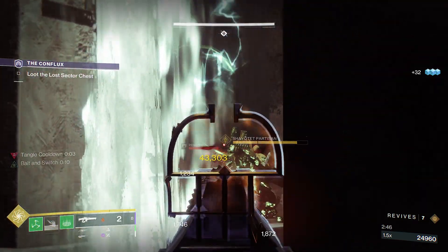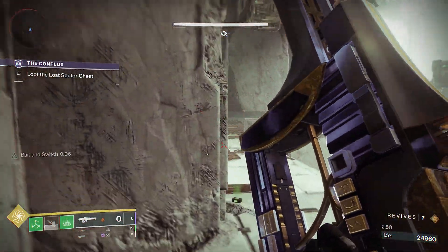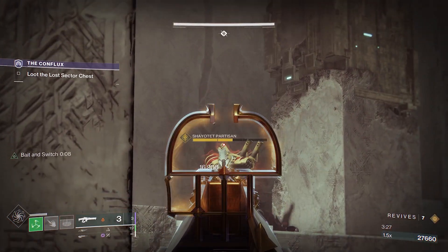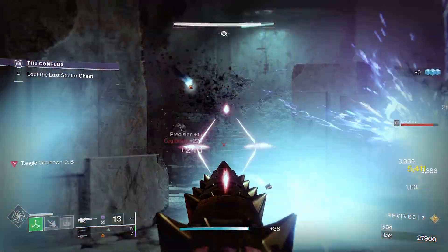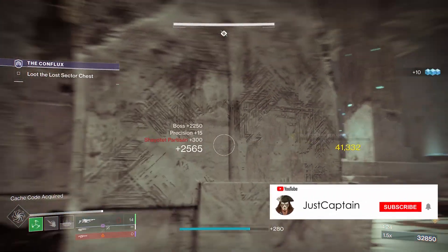Then you can begin damaging the boss. Use the wall in front of you or the ledge to the left to safely shoot the boss, and as soon as you see some adds spawning in just fall back and take them out one by one. When the area is cleared, damage the boss again until more adds spawn in, then fall back and dispose of them again. Rinse and repeat. Once the boss is on his last health bar there shouldn't be any adds left, so go ahead and kill it.